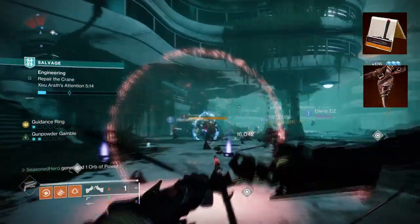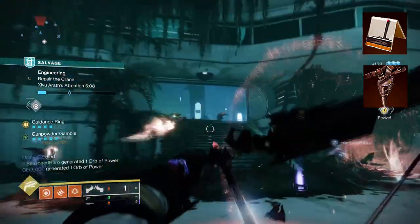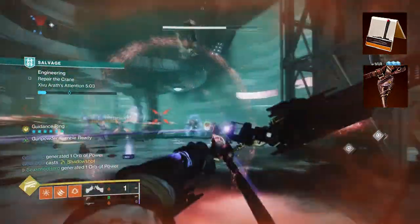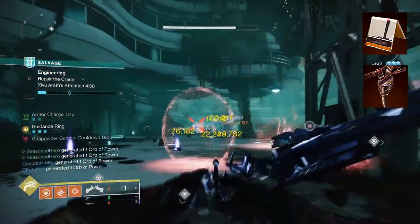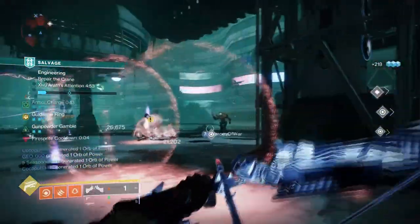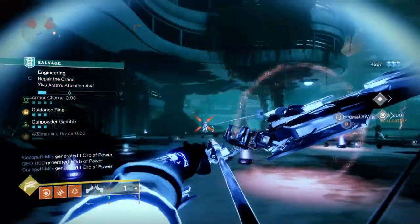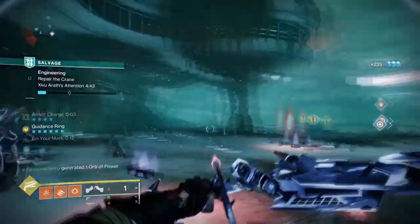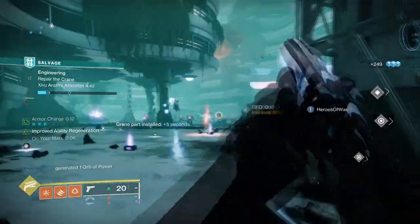To start, you're going to want to have Gunpowder Gamble, where defeating targets with abilities, solar debuffs, or solar weapons creates an improvised explosive. Then you want On Your Mark, where precision final blows grant you and allies increased weapon handling and reload speed up to x3. With how slow Hierarchy of Needs' draw and reload time is, using On Your Mark should hopefully help fix this one downside. Pairing this with Gunpowder Gamble makes an interesting combo that allows you to build up two equally powerful combos great for clearing mobs over and over again.